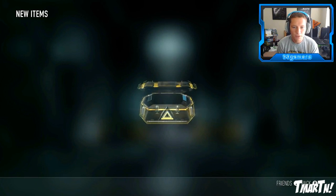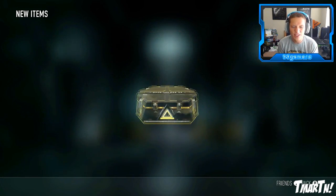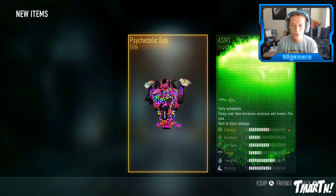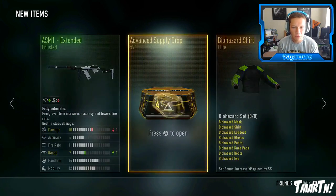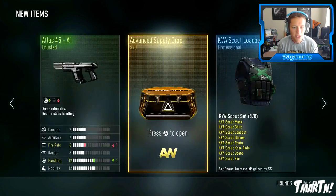Come on, give me something new. I feel like my account's glitched - how have we gone through at least 200 advanced supply drops and still not gotten a legendary? I want that Carnivali, particularly the face mask.